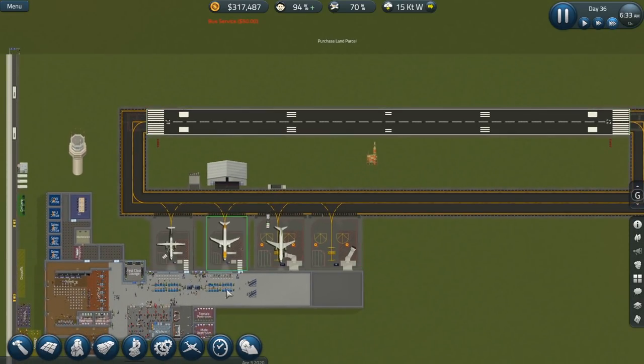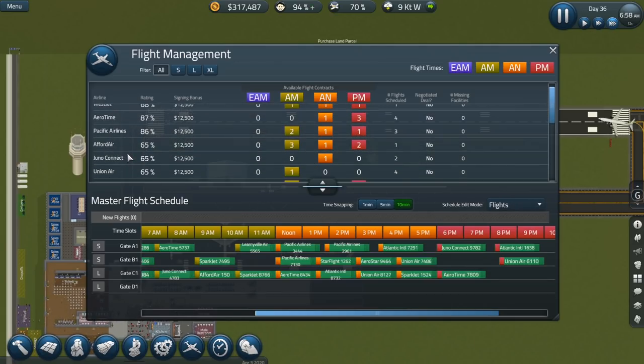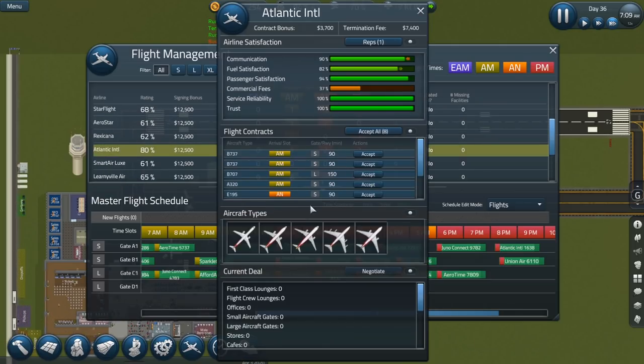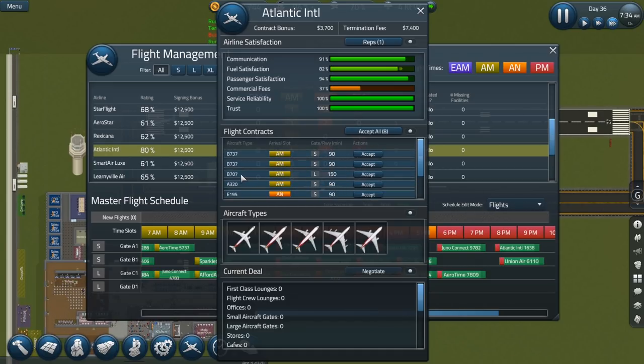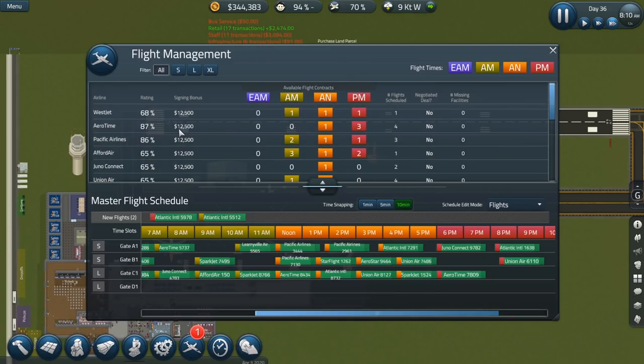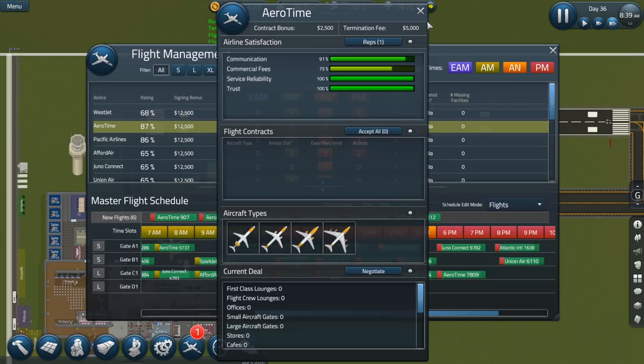Let's take a real quick look. Atlantic International — they have the large Boeing 707, and we are able to accept it. Excellent. They also have the Boeing 707 over here as well. Let's go ahead and accept that — we'll accept this one as well. I want to work mostly with the ones we have good relationships with. Look at all these Boeing 707s — accept, accept, accept, accept!